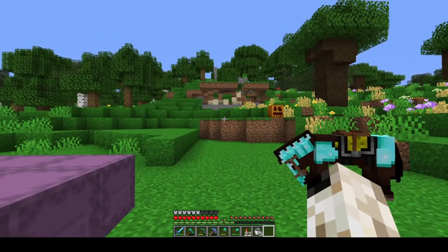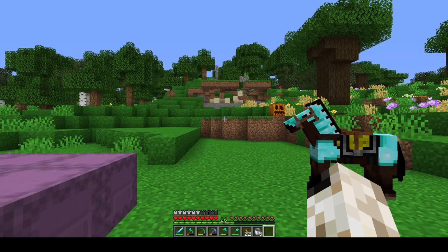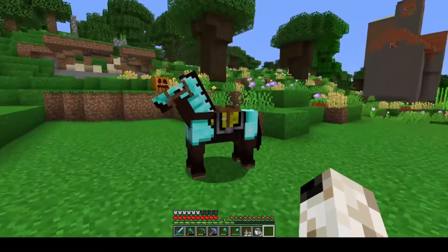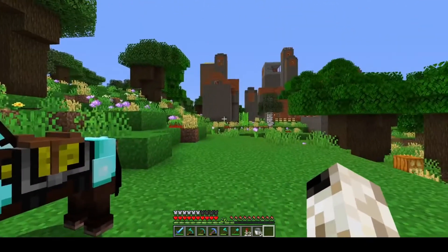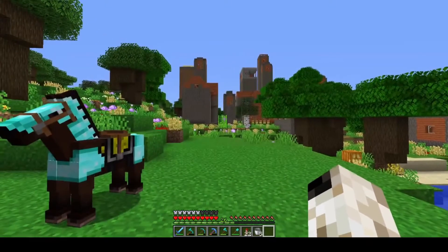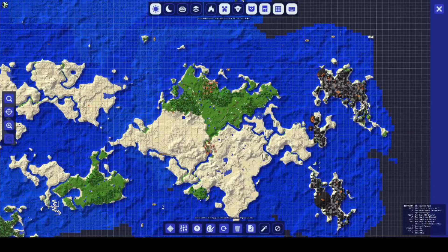Last episode we built a lot of stuff over at my main base and that all turned out really well, and I highly recommend that you guys go watch that as there was a lot of amazing builds. This episode we are starting a new project. I have transported one horse over for mobility and we are out in a brand new area which is basically an island, if I open up the map here — you guys can see this is the island that we're dealing with.